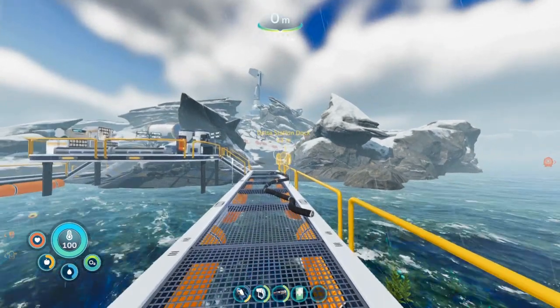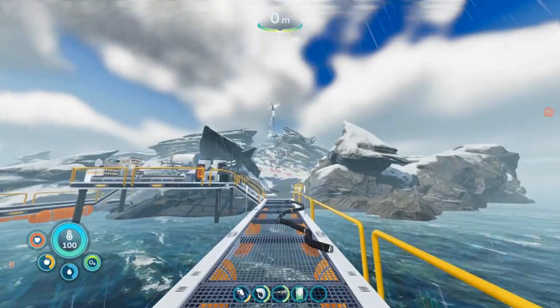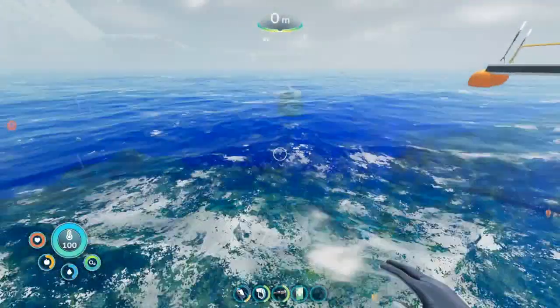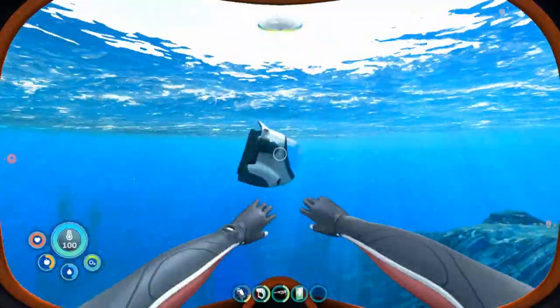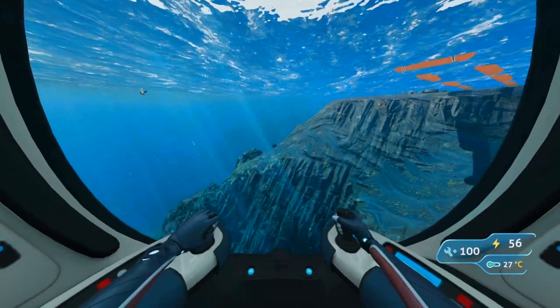We're going to start here at Delta Island by the Delta Station dock beacon. A must-have requirement for this is the laser cutter — you need it to access the sealed doors in the Mercury Tube Bow section. That's where we're going today.